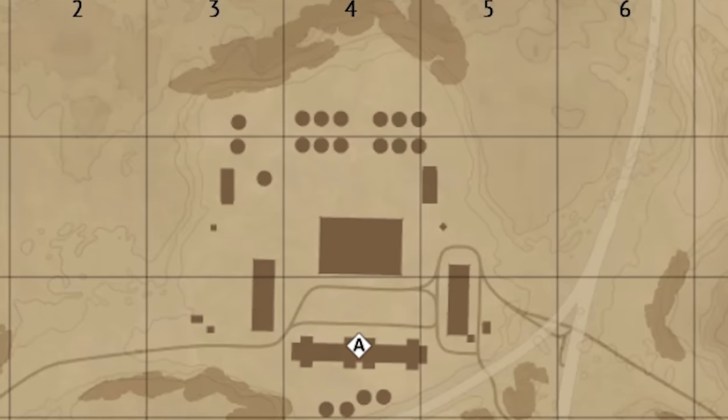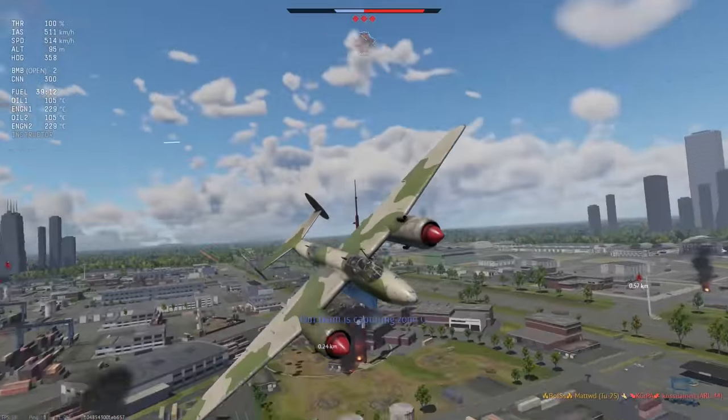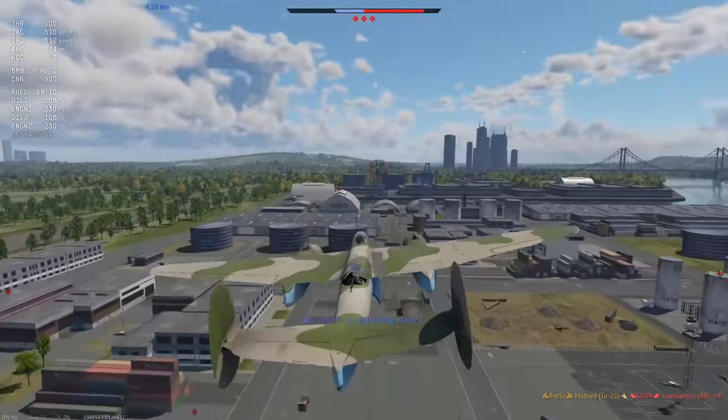There's a smiley face hidden on Sinai, and a certain evil German wartime leader lurks on Middle East. It's also possible for bomber gunners to black out due to excessive G-manoeuvres independently of the pilot.